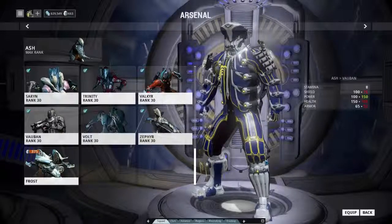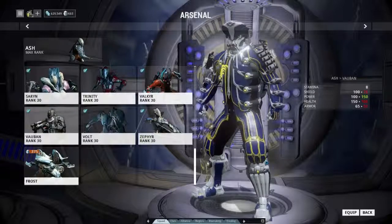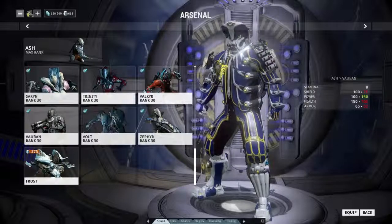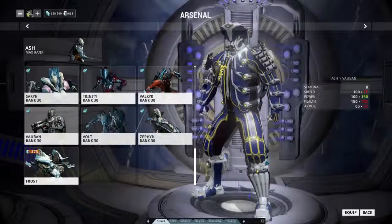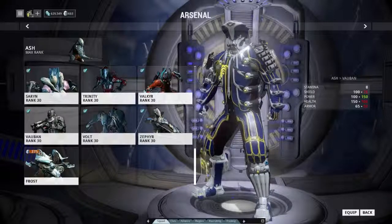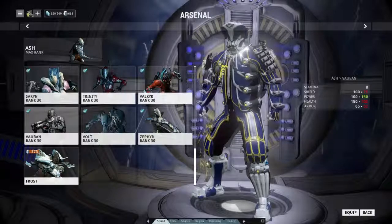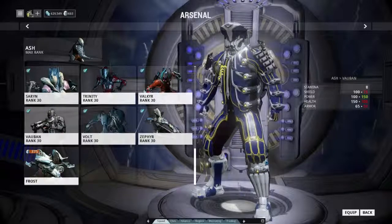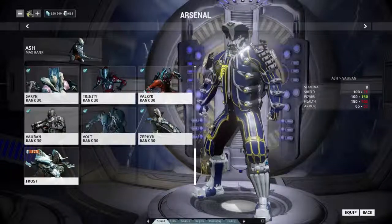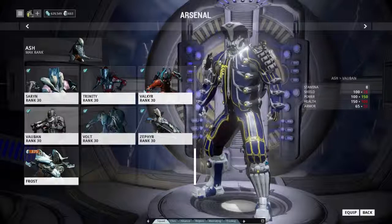Vauban can be quite handy because he can lock down a point even if he's not necessarily at it. With a couple of range mods and his ultimate move, it will actually reach across an area so that if enemies are trying to interface with either of the two panels, they will end up getting sucked into the vortex and not being able to do anything. If they can't do anything they can't take the points, which makes it a little easier to get to that 100% and then you can just go and mop up the enemies without worrying about fighting over points.